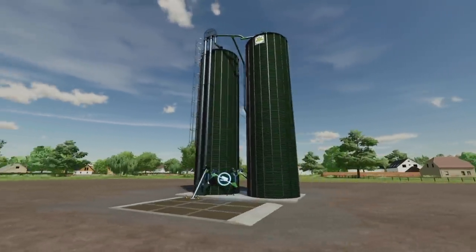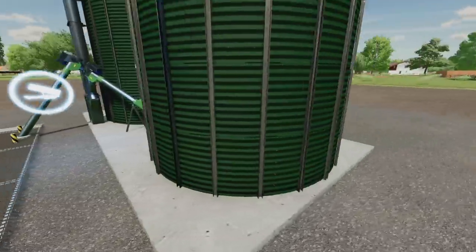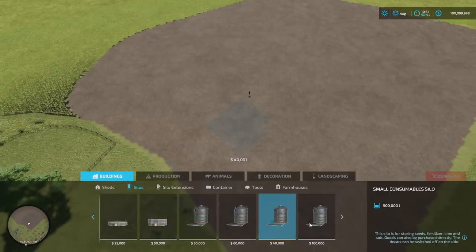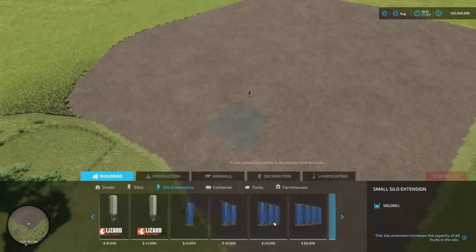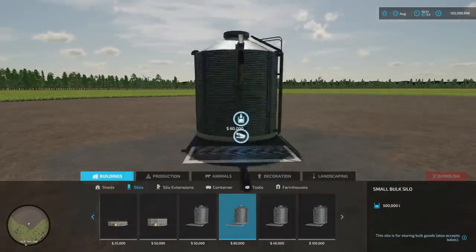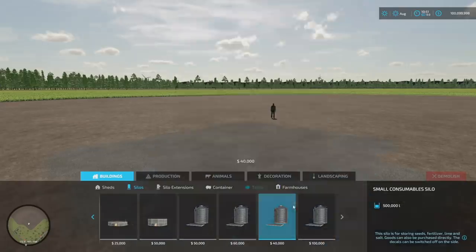The Neuron grain silo holds 200,000 liters and costs 120 grand. Next, the small silo set includes four silos with extensions that increase capacity. There's also a small harvesting silo holding 500,000 liters of standard crops, a bulk consumable silo with seeds, fertilizer, lime, salt, and mineral feed, and a multi-fruit silo holding enormous amounts of everything. Very cool pack overall.